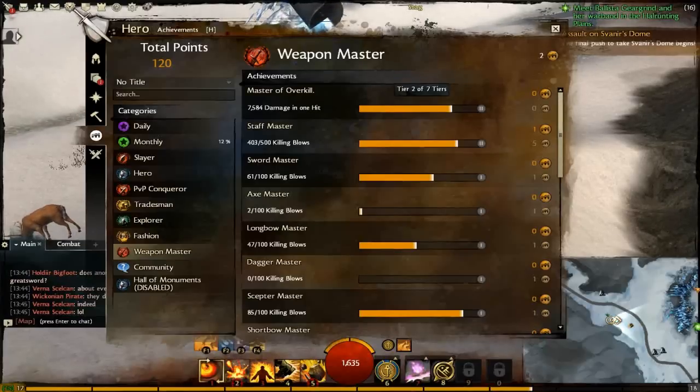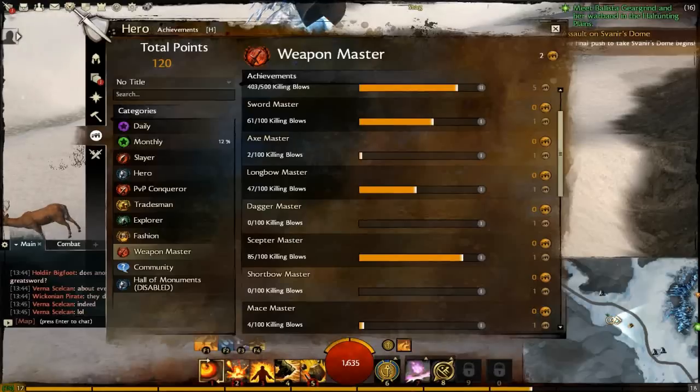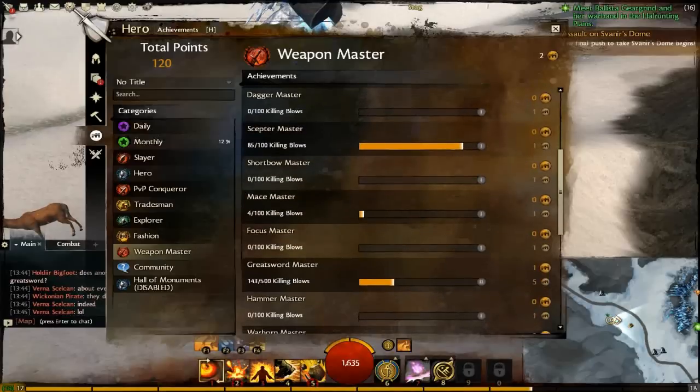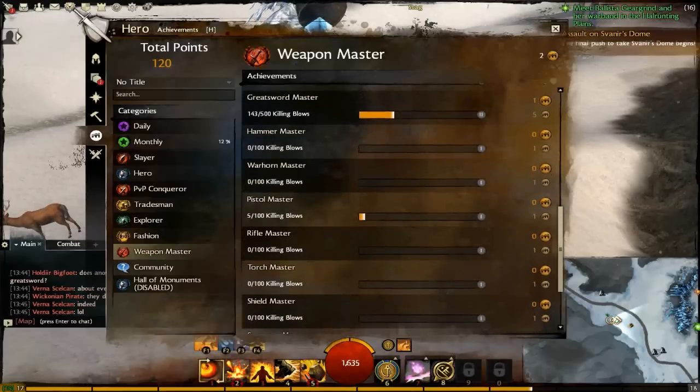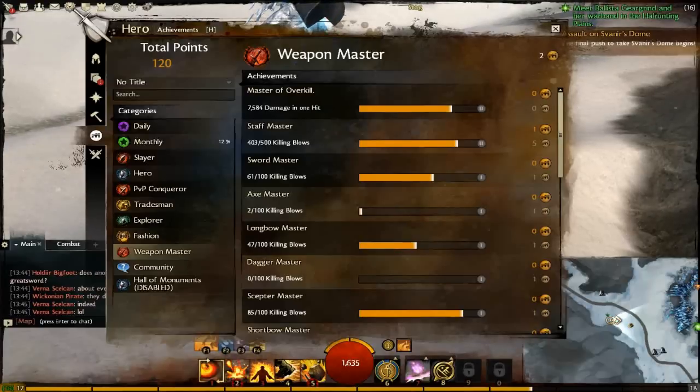You'll get most of this by accidentally killing critters — like a bunny or something you accidentally crush to pieces with a giant ice ball or something. Staff Master — killing blows while using a staff. Killing blows while using a sword — you'll notice I've got quite a bit in that because I was on my warrior. Axe — I summoned my fire axe in the first layer. Longbow — that'll be from my Ranger. Scepter — that was from me originally before I got my staff. Greatsword — again from the warrior. So it's for every single type of weapon, and you're going to need multiple characters to get all of these because not every class can equip every weapon.